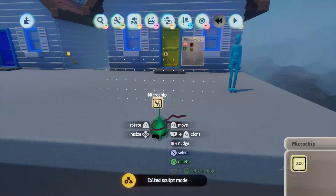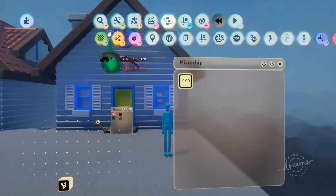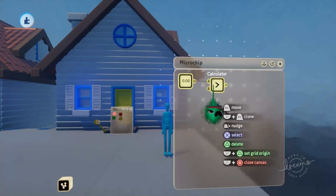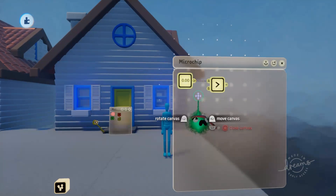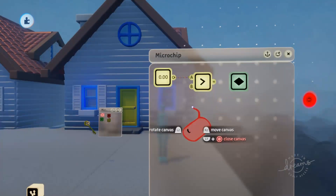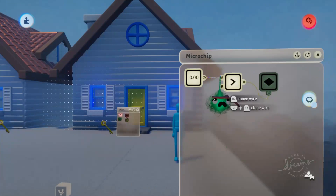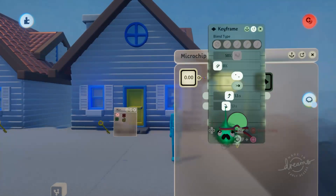We can use this variable to determine whether or not the door opens. So we'll grab out a calculator and set it to greater than, and we'll plug our current value of our variable into the calculator. We'll say if this is greater than 2.8 — so if it's greater than 2.8, or 3 — we'll want to open this yellow door. So we'll grab out a keyframe and scope in here and pull this door open. Then we'll plug the calculator into the keyframe, so whenever the player has collected more than 2.8 keys, or 3 in this case, the keyframe will power on. We're just going to make that happen over 1.5 seconds.